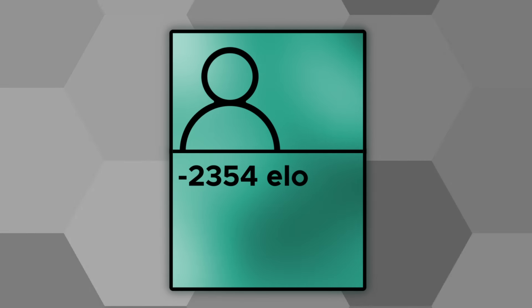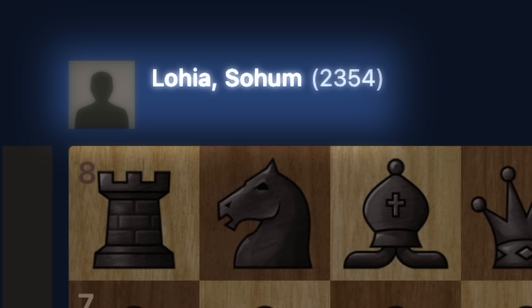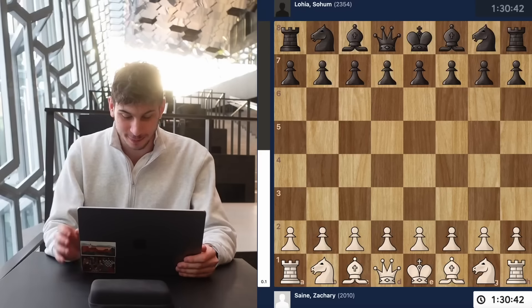Today I played a prodigy from England who is 2354 rated, an absolute monster who's 14 years old. His name is Sohum Lohia and he had the black pieces in this game against my white pieces.